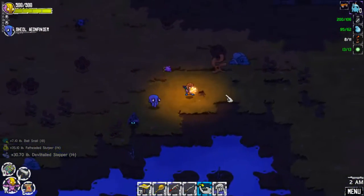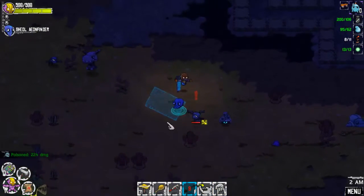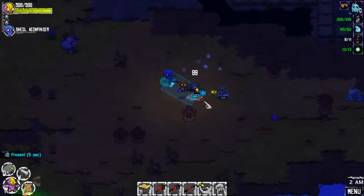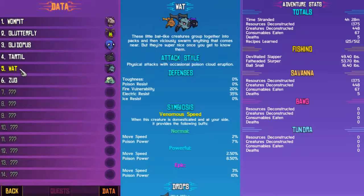Just need two more of those weed things. What is that? That's new — it's a Wet. New Compendium entry: Wet. These little bat-like creatures group together into packs and then viciously swarm anything that comes near, but they're super nice once you get to know them. Physical attacks with occasional poison cloud eruption. They give speed and poison power.